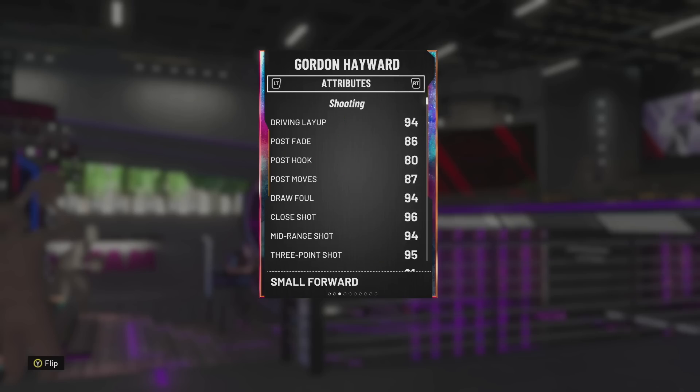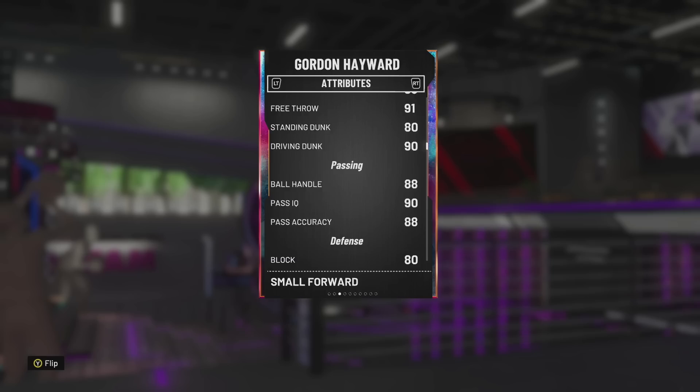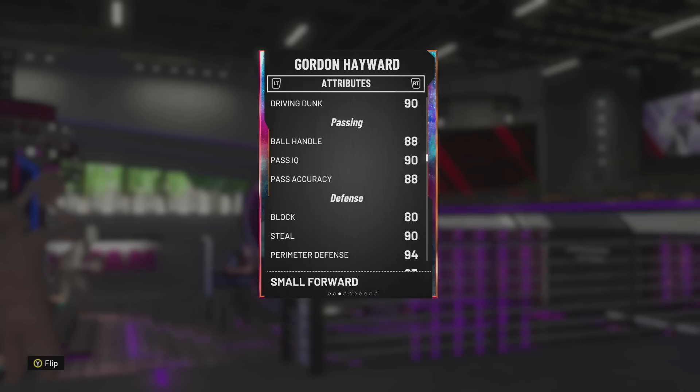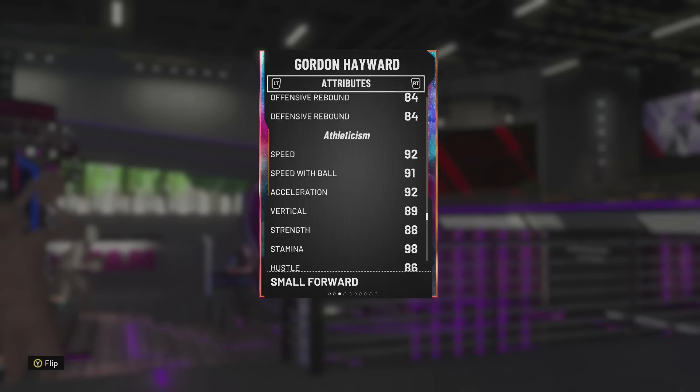Hayward has got a decent post fadeaway, a great mid-range, great three-ball, kind of great driving dunk as well, great three-point shot at 95, great ball handle, great passing stats. He's a galaxy opal in June — he's great at everything.